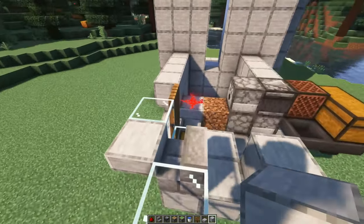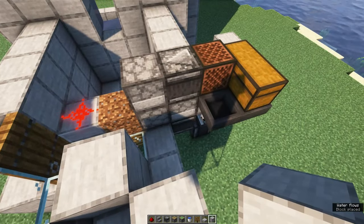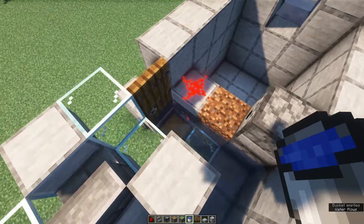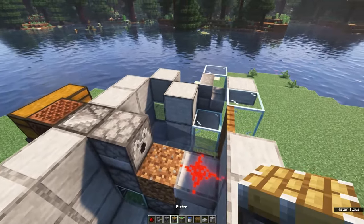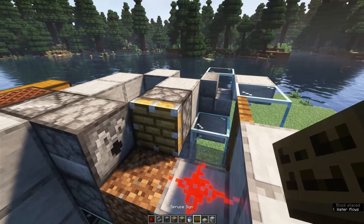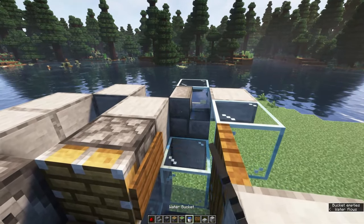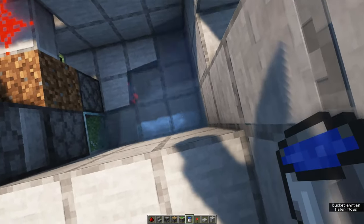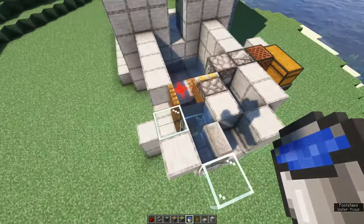All we need to do now is make sure that all the saplings created by breaking the leaves end up at your feet. Do this by placing a few building blocks like this and placing a water source at the back here. Then place a piston at this location with a spruce sign at the side and water lock these stairs. Finally, place a water source in the corner here to make sure that all the water flows to you, meaning that all the saplings end up in your inventory.